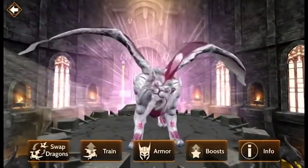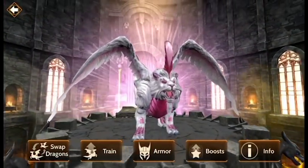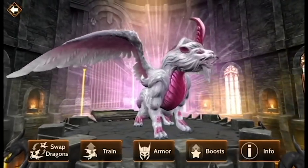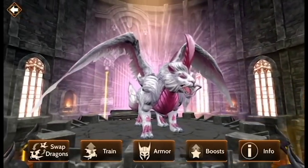Ciaran, the Herald of Fortune, has joined the Wintertide season. This dragon will be available through the end of the season, and its branch will be 50% off until February 20th.